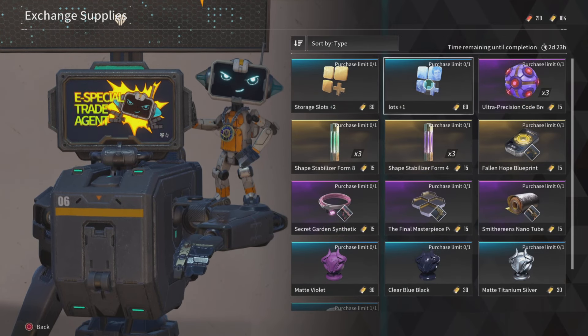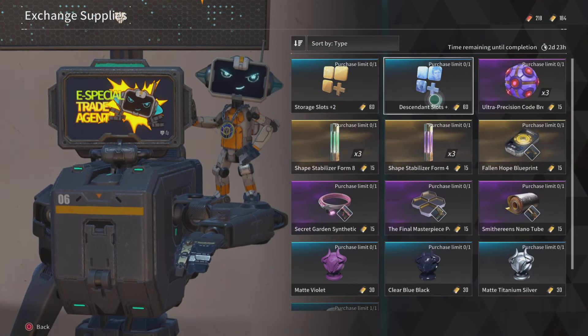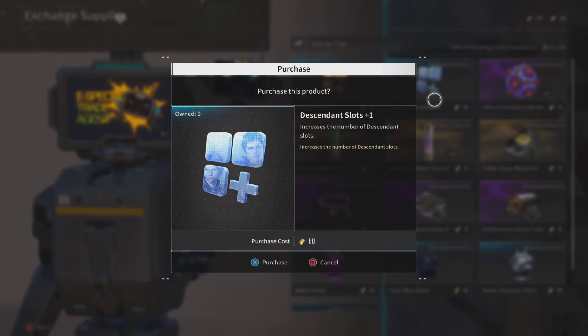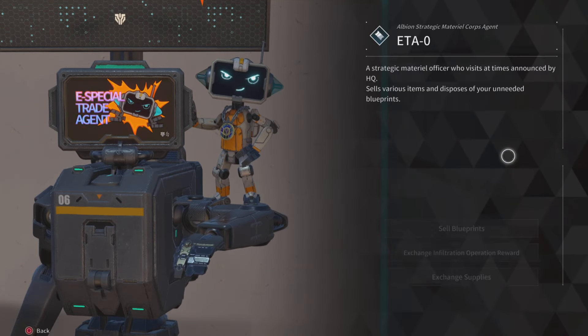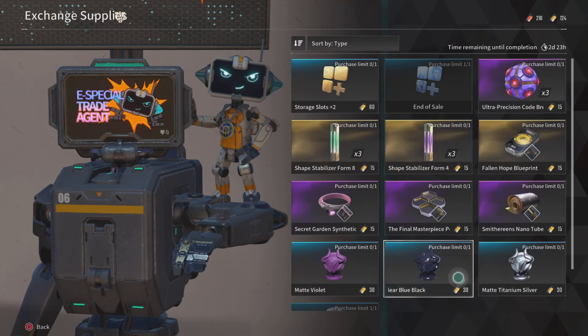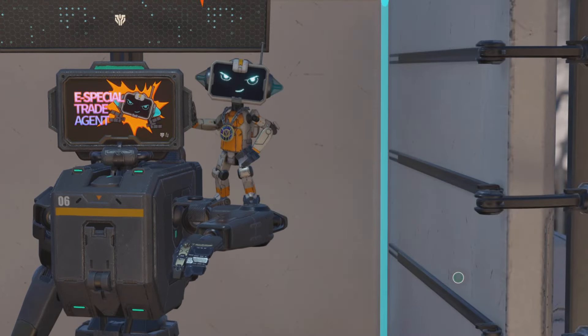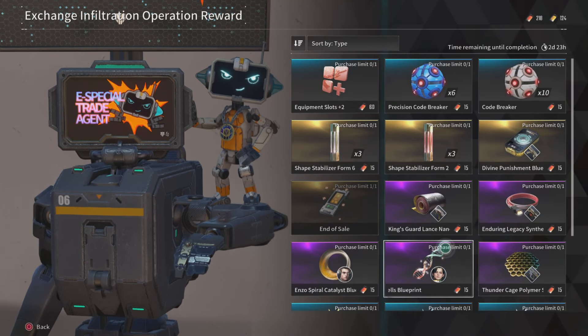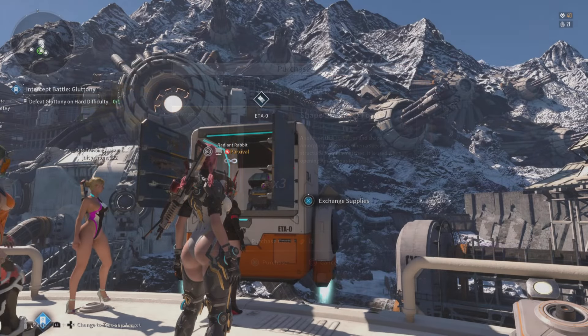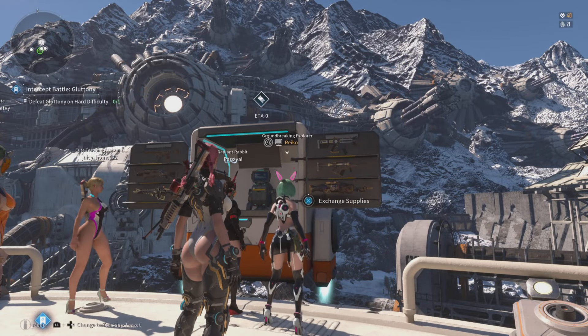For the next tab, we are going to pick up the Descendant Slot — always a must in my opinion. Under the Exchange Shop, you're going to use the currency that you have from selling your blueprints. That is how this is going to work.